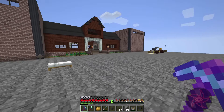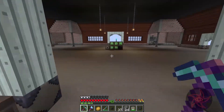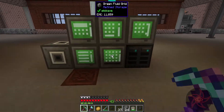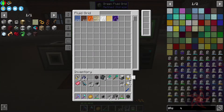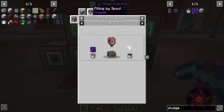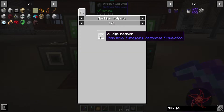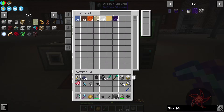I should probably make a sludge refiner — it's free resources. I don't think sludge has a lot of use to it otherwise. We can run it through the sludge refiner and get clay, gravel, sand, red sand, soul sand, and dirt. We get a few things out of it.